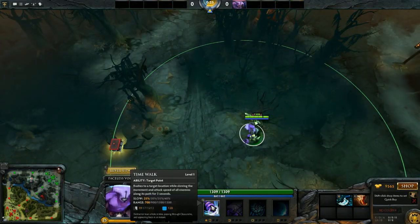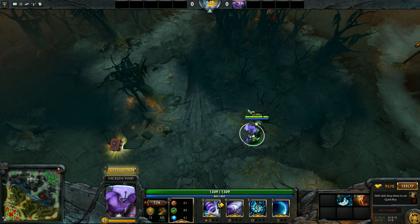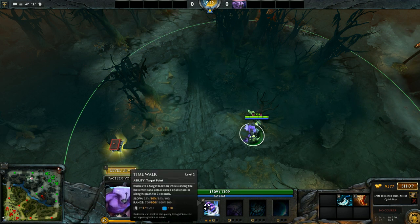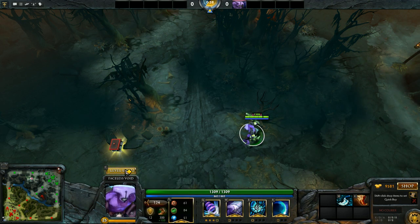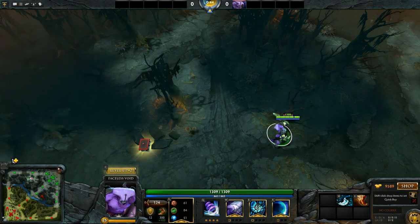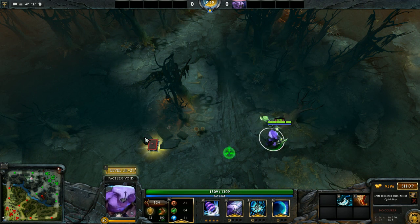Let's start with Faceless Void's first ability: Time Walk. Time Walk is a pseudo-blink ability that allows Faceless Void to go from point A to point B while being invulnerable. Every point in this ability increases the slow by 5% and the range by 200, as well as decreasing the cooldown by 2 seconds. Keep in mind that the slow applies not only at the destination but also along the path, and there's both an attack speed slow and a movement speed slow.